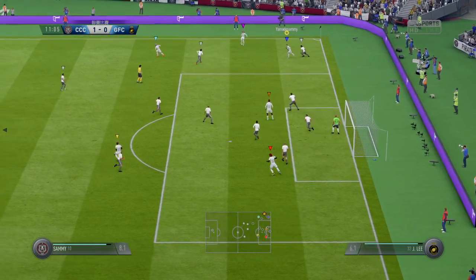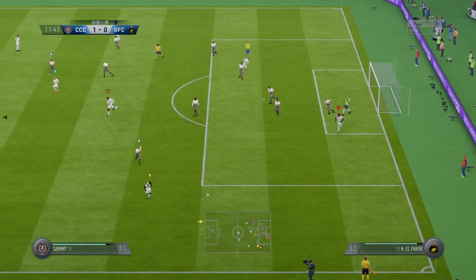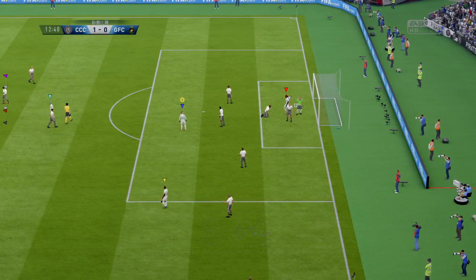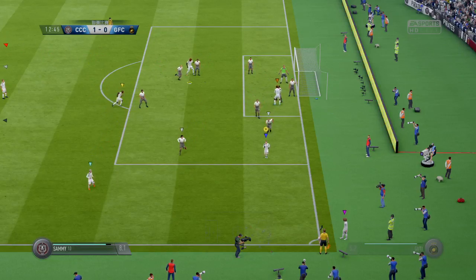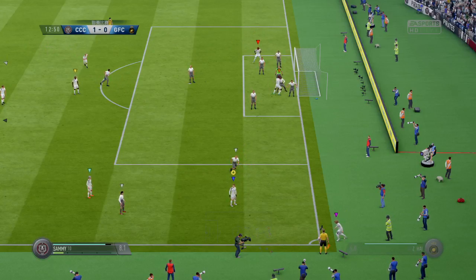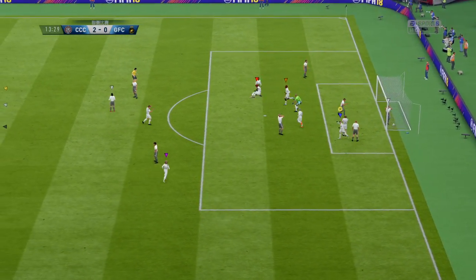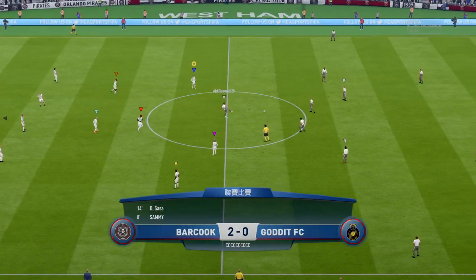Decided to take a short corner this time. The cross goes towards the far post, goalkeeper comes out with a punch. Gets his cross in — that's safely away. That's going to be a corner. They play the short corner again — it's a good ball. That's in! It's in off the defender — just widened the margin here to two nil.